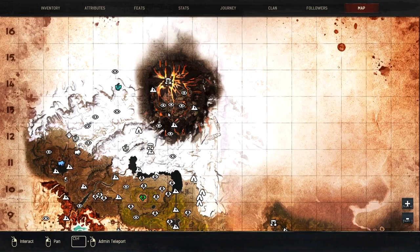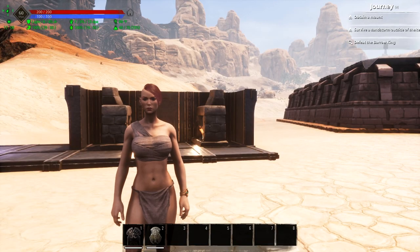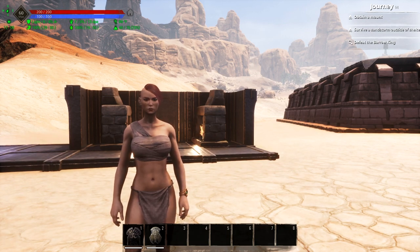If we pull up the map, the hottest part of the map is going to be up here in the volcano, and the coldest part is actually going to be right here on the Bridge of the Betrayer. I'm going to those spots, or emulating those spots, so that you can see what the different things do for your temperature resistance.